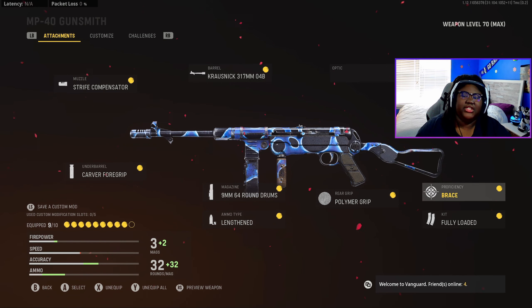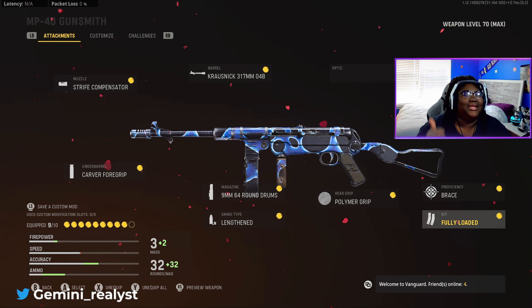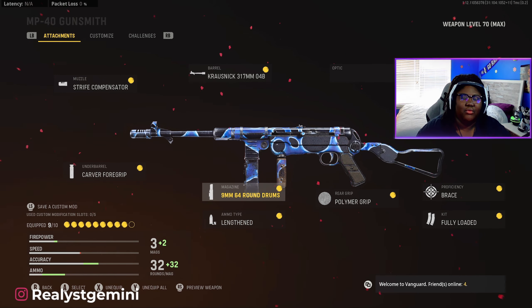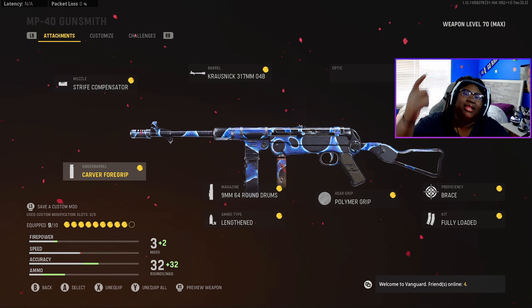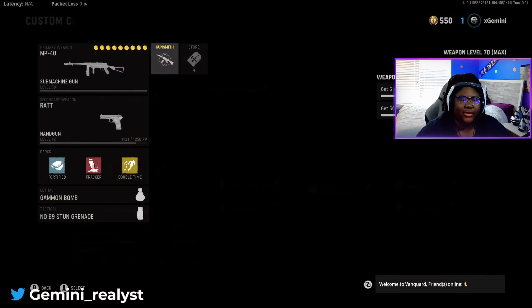For the proficiency, we're running Brace. Kit, we got Fully Loaded for that max starting ammo — it is highly needed with your SMGs. For the rear grip, we got the Polymer Grip. The magazine, we're running the 64 Round Drum. The ammo type, we have Lengthened for that extra bullet velocity so you can get your long shots. And last but not least, for the under barrel, we are running the Carver Foregrip.